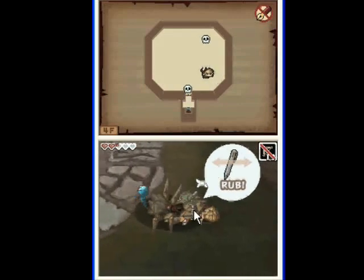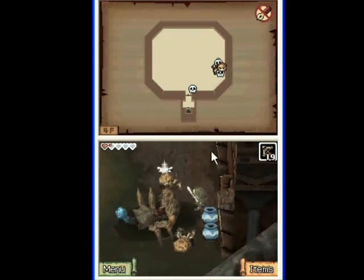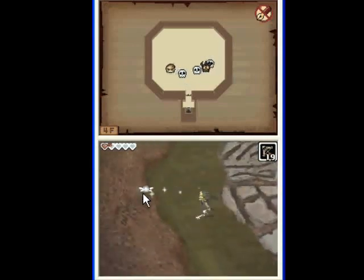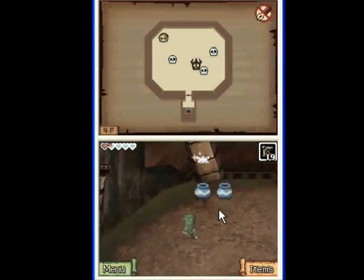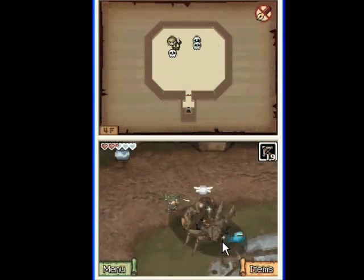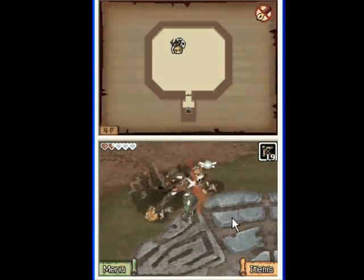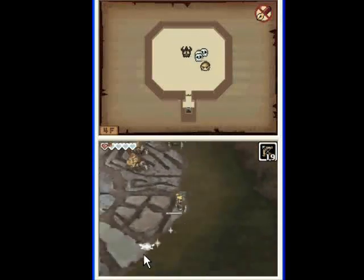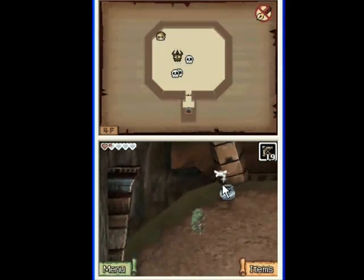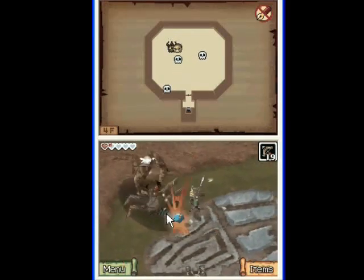Once you break his shell, attack his claws — he'll go on the defensive for a few seconds. It gives you some time to attack his tail. Just watch out for the little guys. They keep regenerating, by the way, so there's no point in trying to beat them other than to get a little extra life, or arrows, or whatever you happen to need.